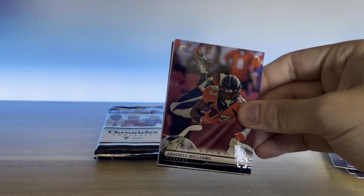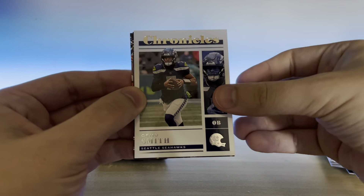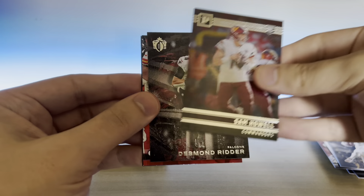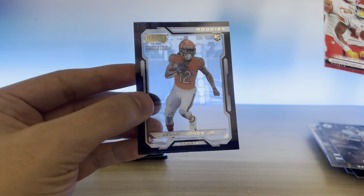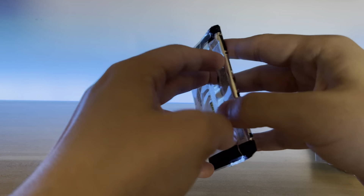Like every pack starts off with a photogenic — that's pretty funny. Javon Williams. Geno Smith. Jahan Dotson Gridiron Kings. Sam Howell. Desmond Ritter. Isaiah Pacheco. There's a pink photogenic. And a Vilas Jones Jr. Two packs left.